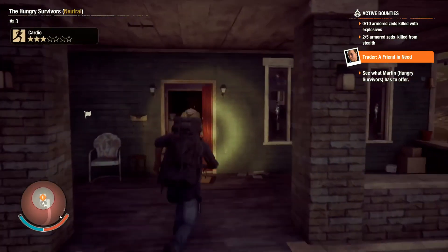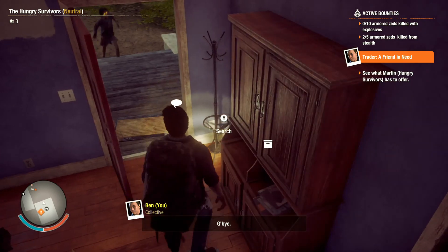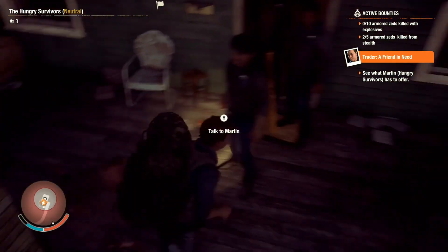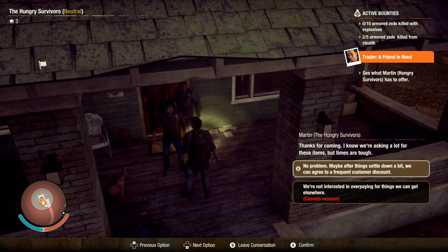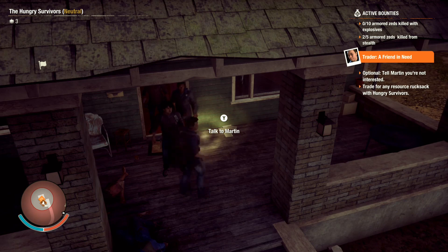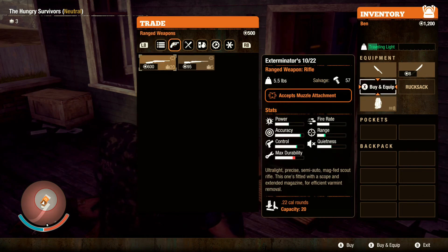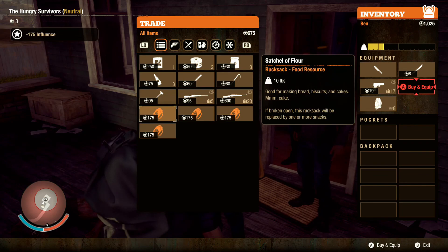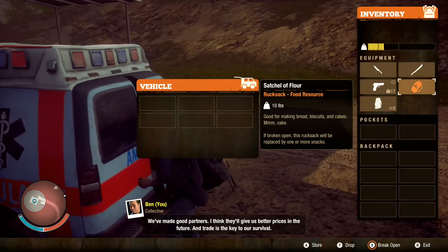What's up people, what do you want? Can I come in — thank you. Take care of this guy first. Martin, there you are. Thanks for coming — maybe after things settle down we can agree on a frequent customer deal. I'll trade for a rucksack, let's haggle. They've got guns too — 600 influence for an Exterminator's 10/22, with a 20-round capacity on it though. Food — I've got a lot of food and materials; I'll do a food one. Thanks — they'll give us better prices in the future.